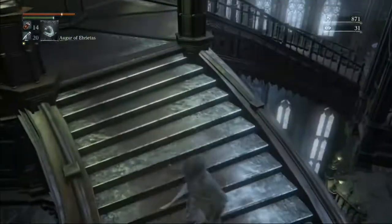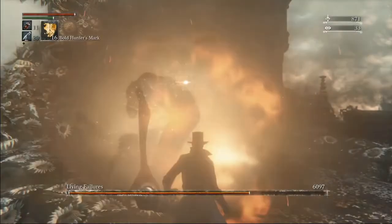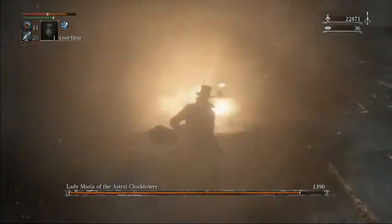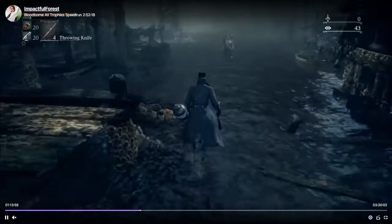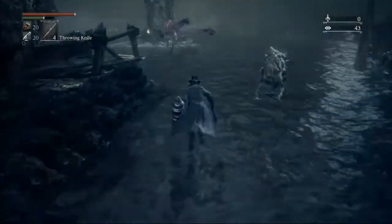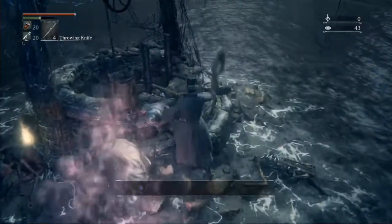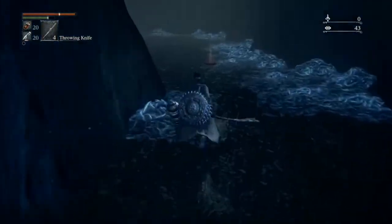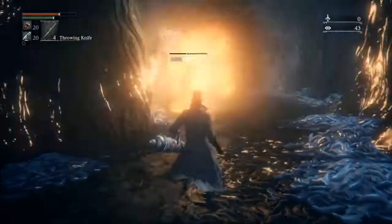After we have the key, we quit out — that puts us back at the top of that ladder — and we'll make our way back over to Failures. Failures. Maria. After Maria, we have to do Sharks for a weapon. Kill this guy, set up a ladder warp. Do your best to set up a ladder warp. Sharks.